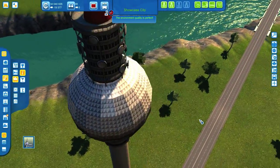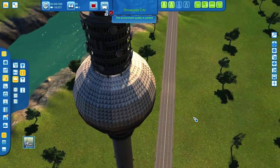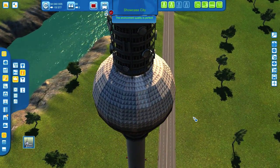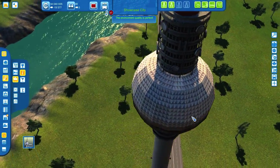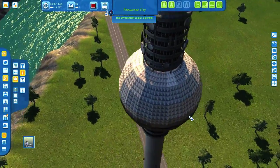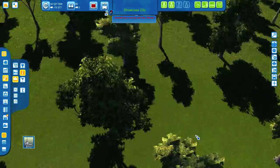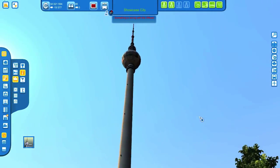Here it is — it's finished. Let's have a look around this sphere. Germany's tallest structure, at around 360 meters. And by the way, I can highly recommend visiting this tower if you ever find yourself in Berlin. Let's have a look from down here — very cool.